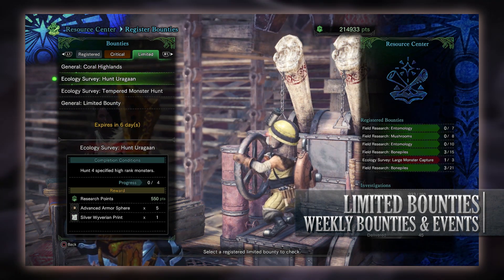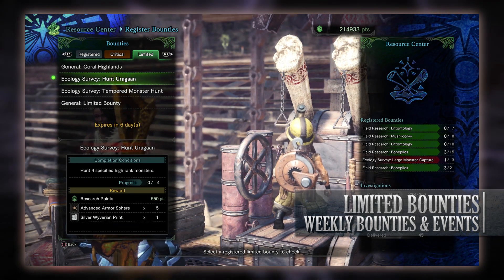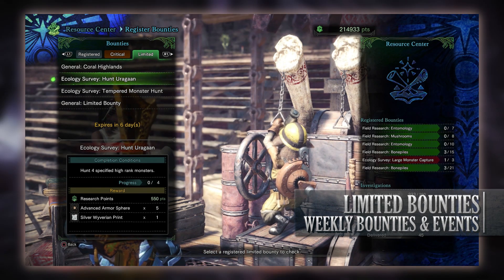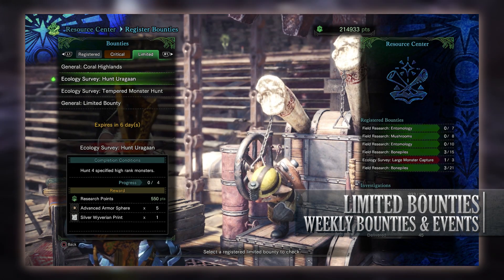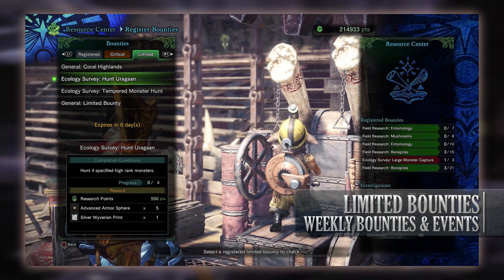Next is an ecology survey to hunt Uragaan. We have to hunt 4 of these specific monsters and it has to be done at high rank, although given that the Elder's Recess can only be accessed at high rank that's not surprising. For taking down 4 of these monsters you'll get research points, some advanced armor spheres, and a silver Wyverian print.